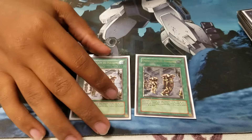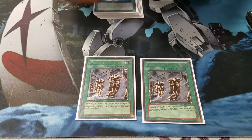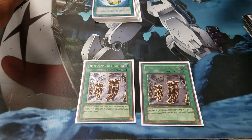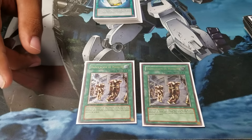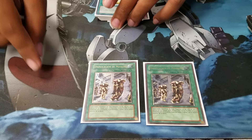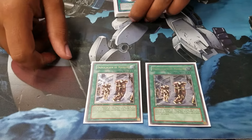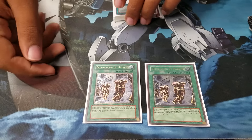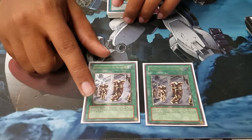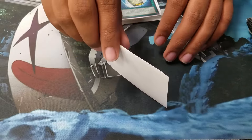Another spell I play is two Machine Duplication. Of course, you normal summon Cyber Dragon Core and activate Machine Dupe to special summon Cyber Dragons. The card says you have to special summon the monster with 500 or less attack from the deck, but since Cyber Dragon Core counts as Cyber Dragon, you can actually special summon Cyber Dragons from the deck. It's really useful when you're trying to do an OTK with Cyber Infinity — go into Nova and then Power Bond, or Power Bond then Infinity. When you have this card plus Core and maybe a Power Bond, you really just have game.